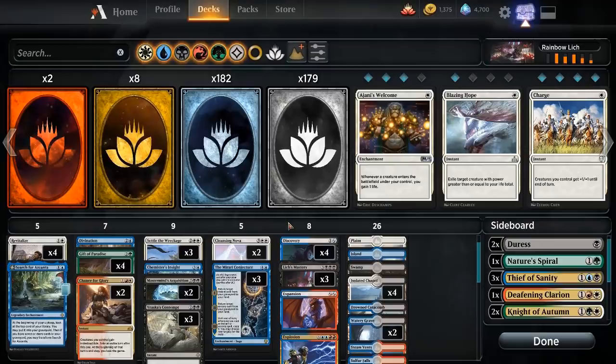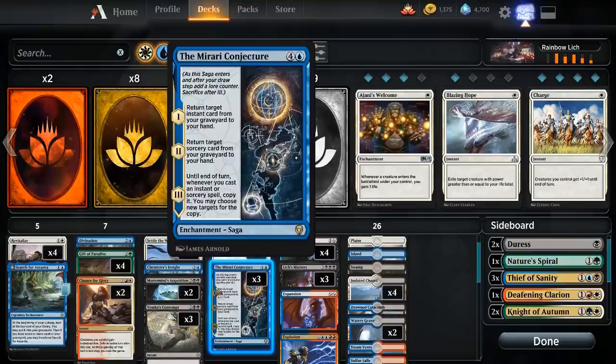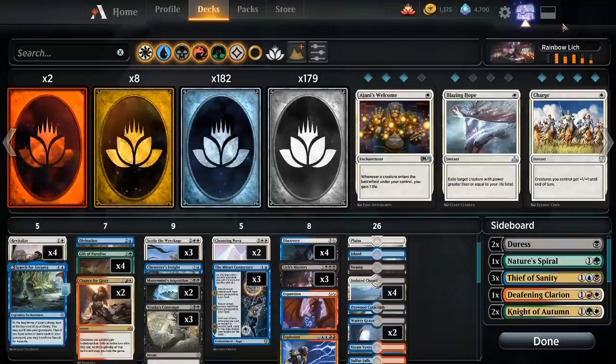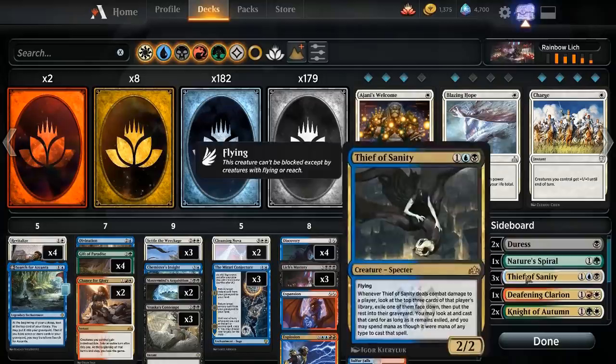So we can do something like cast Nature's Spiral, getting back multiple Mirari Conjectures, and also recast Chance for Glory, taking multiple extra turns. It's really complicated, and one thing you might notice is this deck basically doesn't have any win conditions in the main. We have Expansion/Explosion, but it's not like our deck is set up to actually make 20-something mana. You can do it with the Mirari Conjecture doubling it, but you still need 14 mana to Explosion someone. When we win, it will usually be off of Mastermind's Acquisition — the Diabolic Tutor that is also a Wish — to get one of our win conditions out of our sideboard. We've got basically whatever you could want: three Carnage Tyrant, a Banefire against control decks, Lyra Dawnbringer, all sorts of stuff.